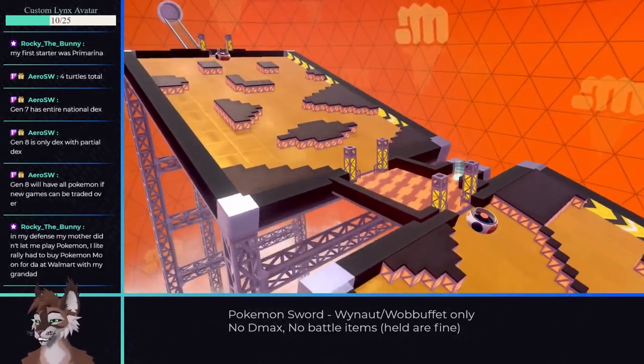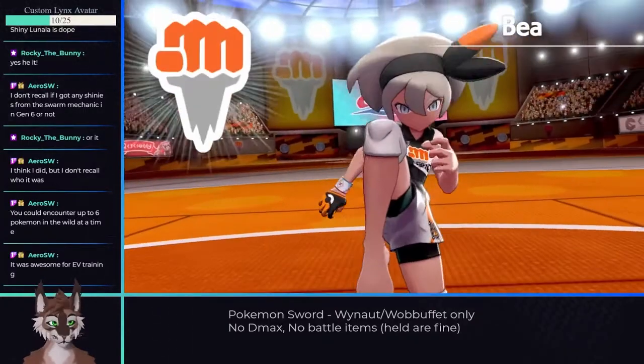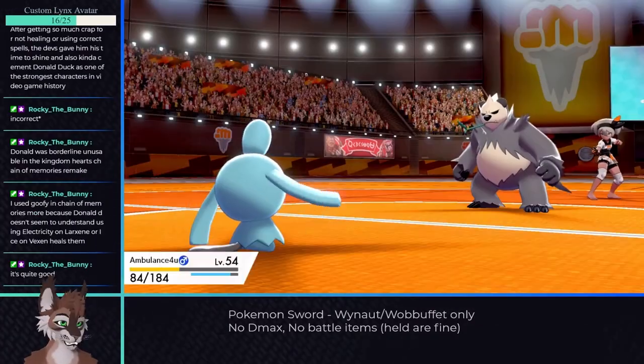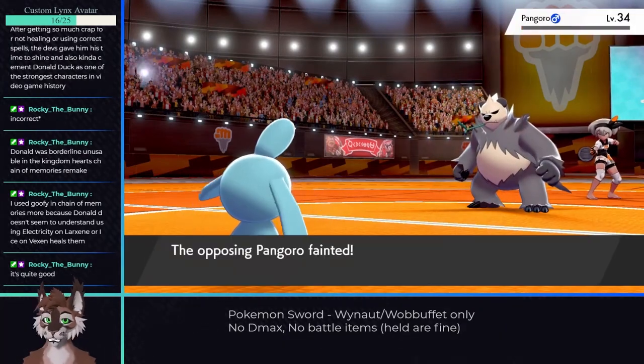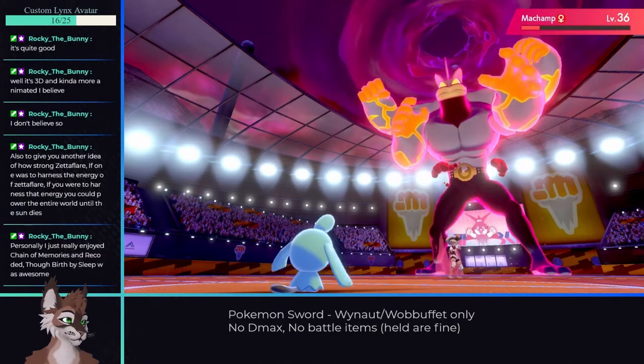The gym mission for gym 4 was pretty uneventful and the fights were quite easy. The gym leader also proved easy and only took a couple of tries and 3 level-ups to win. The key strategy is to keep countering and Charm the Sirfetch'd down so you can heal up with Leftovers before battling Gigantamax Machamp.